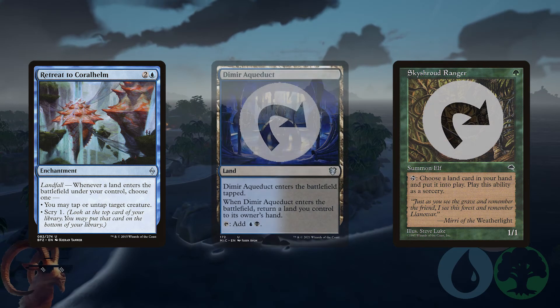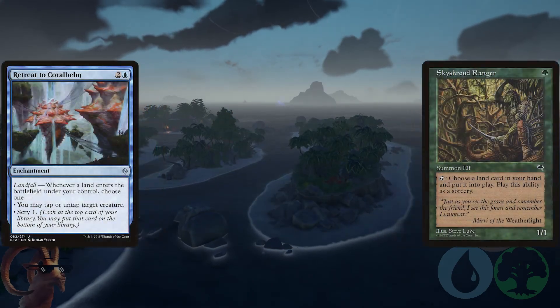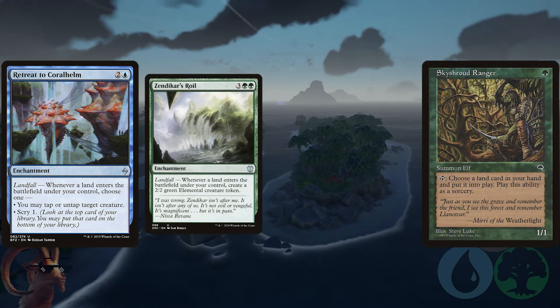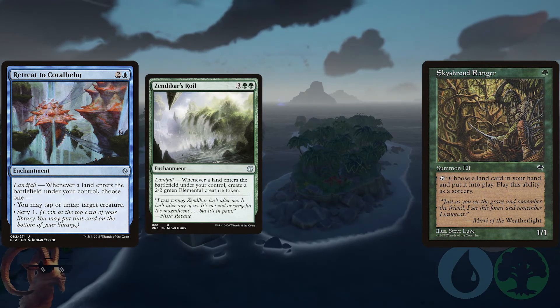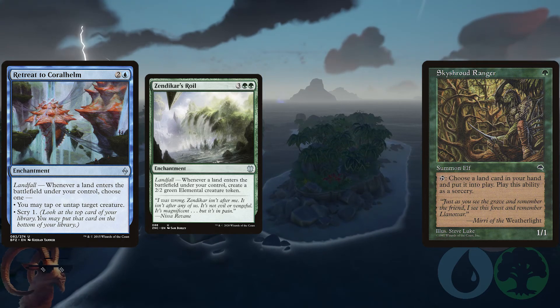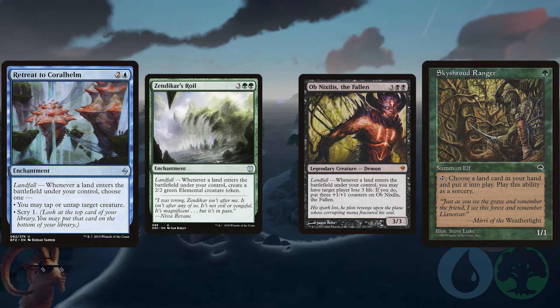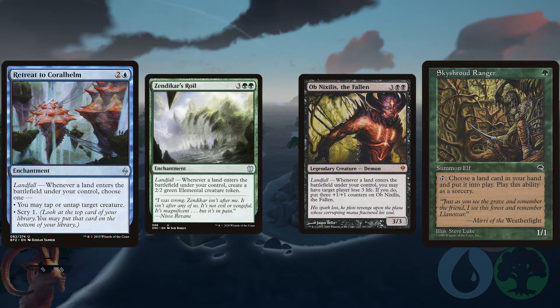This is brilliant for a landfall deck. Something as simple as Zendikar's Roil lands you an unlimited number of 2/2 green elemental creature tokens. Something as strong as Ob Nixilis, the Fallen lands you a win outright. Find your favorite landfall trigger, slap it in your deck, and don't blame me if your friends hate you forever after you play it.